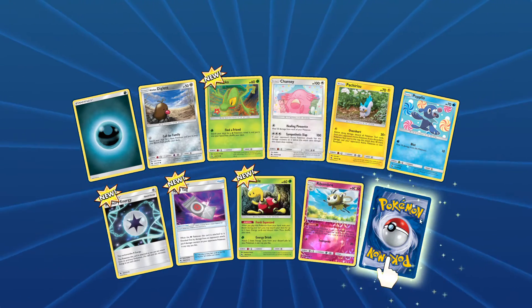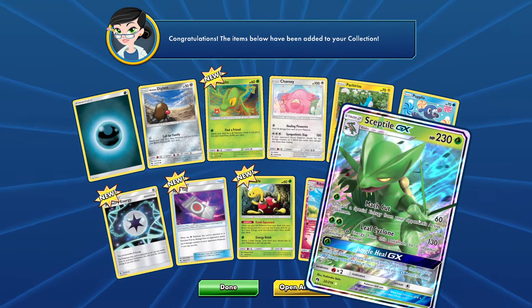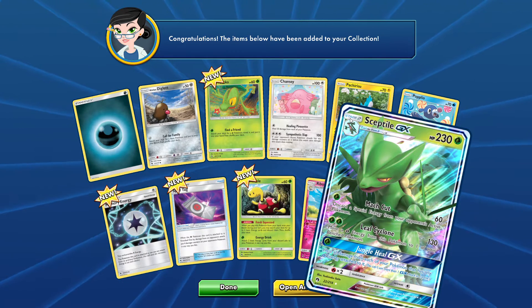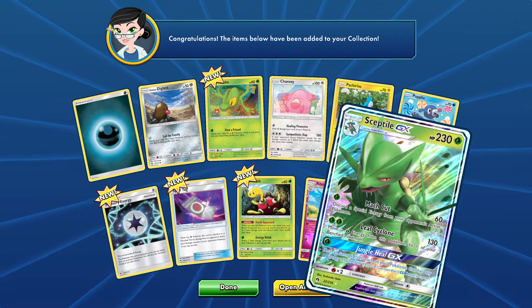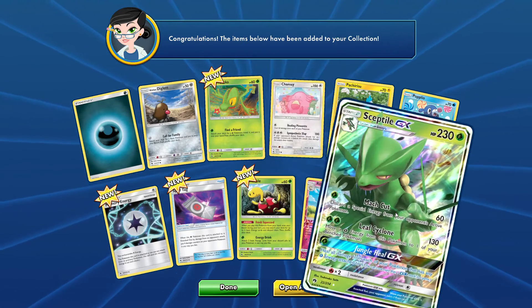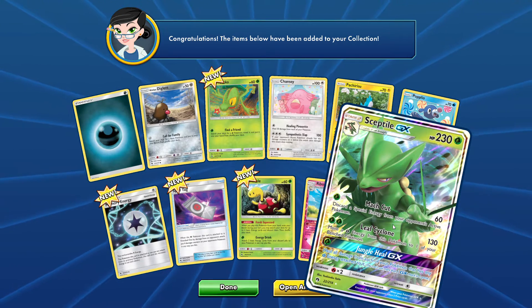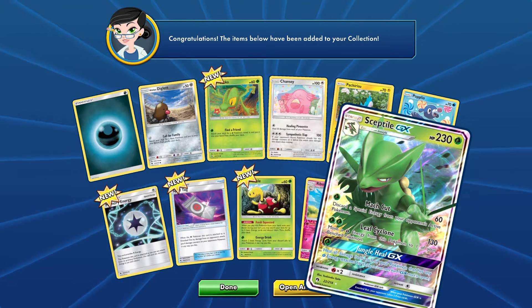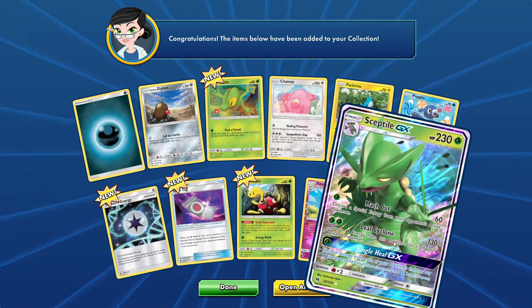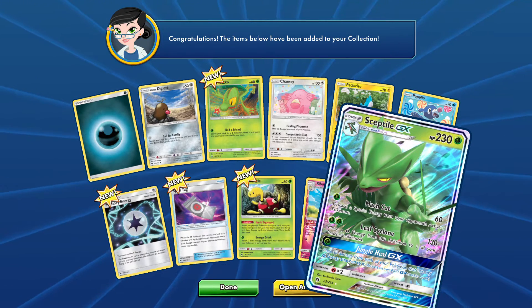All right, no prism, and then Sceptile GX. Wow, we're getting so many good cards in these Lost Thunder packs. Sceptile GX is a stage two, so not as good as the others. Sap Sipper: 60 damage, discard a special energy from your opponent's active Pokemon — not bad. Leaf Cyclone: 130 damage, move a leaf energy from this Pokemon to one of your benched Pokemon. And then Jungle Heal GX for one energy: heal all damage from each of your Pokemon that has a grass energy on them — that's a really good GX move.